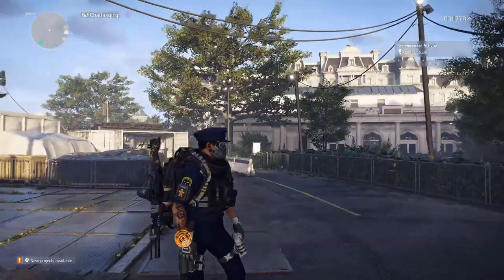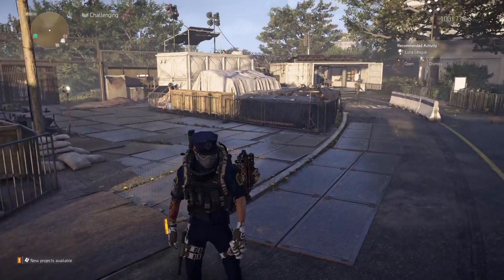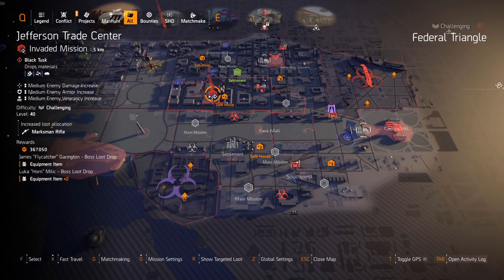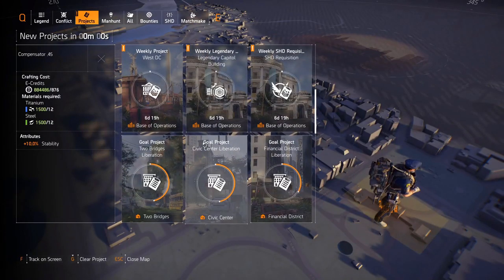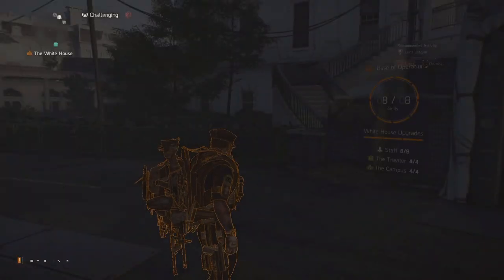Before we end, something many people may not know: every Tuesday everything resets, including control points and invaded missions. Go to your projects, find the SHD Requisition, and you get an exotic cache every week. Do this even if you have all the exotics because you can acquire exotic components. Donate electronics, fabric, polycarbonate, and receiver components. Get resources from convoys; for electronics, buy the cheapest green gear item from a vendor and deconstruct it — you get four electronics per piece. If you've got over 800k credits it's simple.